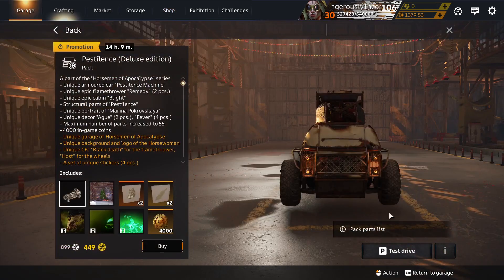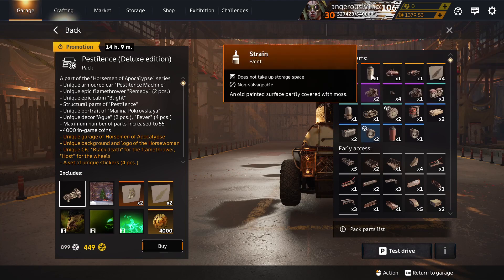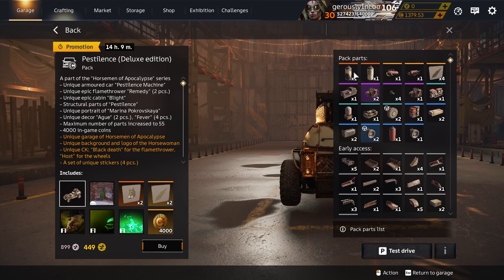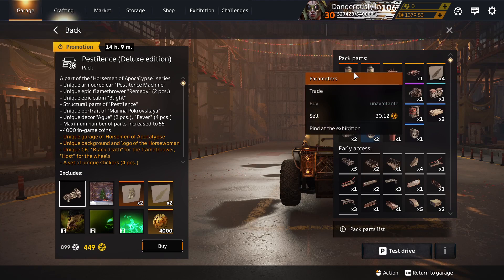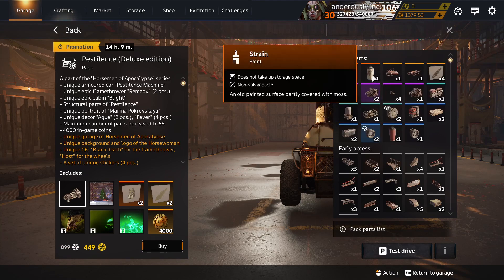Pestilence Deluxe — all your burning needs. Heat Paint is unique to Pestilence Deluxe, but it keeps coming back, so it never goes up in price. I have a very large stock of them bought at exorbitant prices — it's down to 30 now. I don't like to think about that.